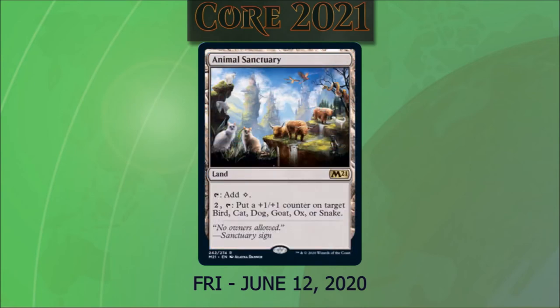Animal Sanctuary, which I think is one of the most hilarious cards in the set, is a land that taps for colorless mana. Or we can pay two and tap it to put a +1/+1 counter on target bird, cat, dog, goat, ox, or snake. This reminds me of the card Swarmyard, printed way back when, which specifically regenerated insects and vermin.